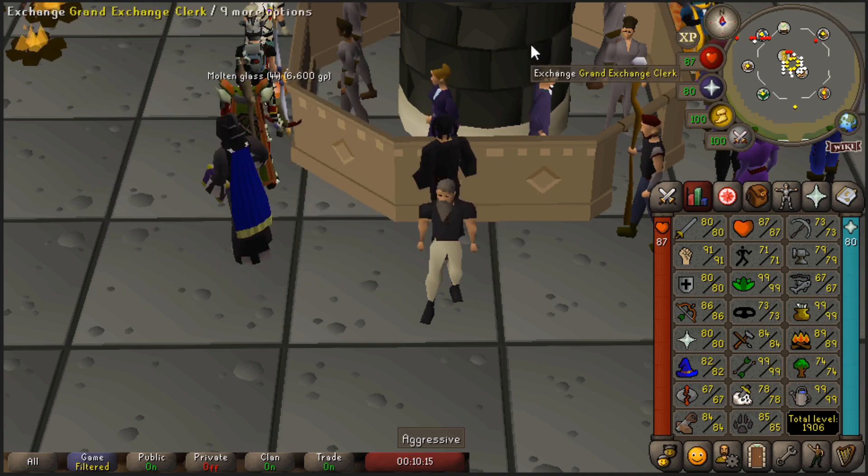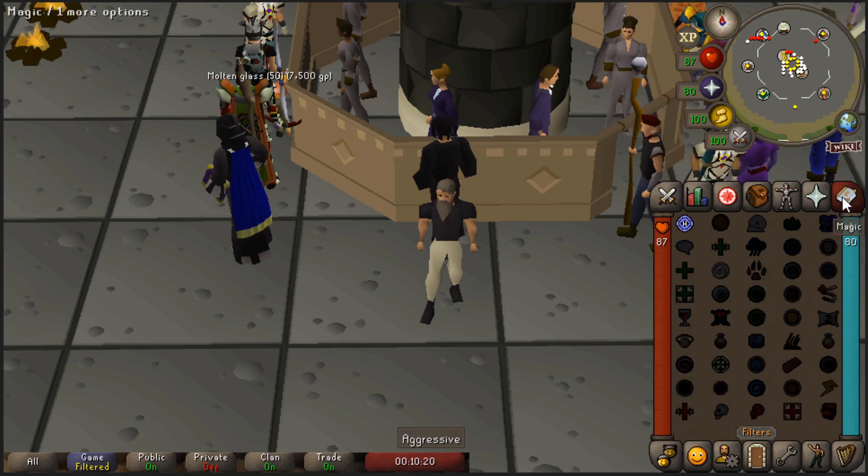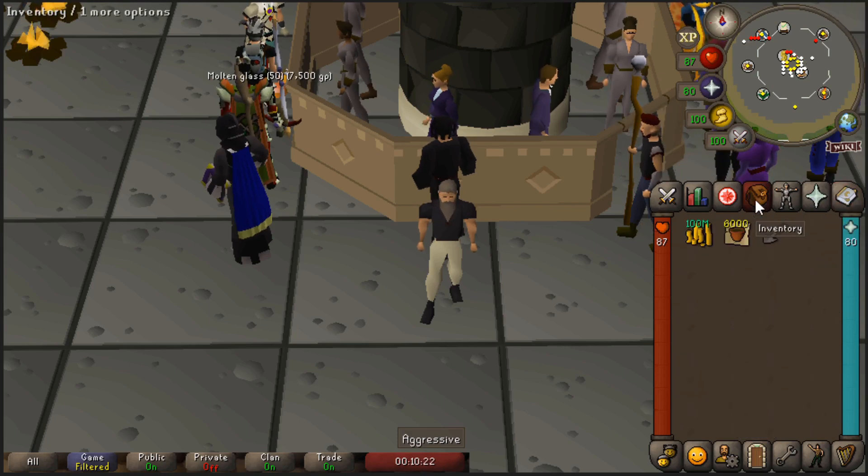Besides that, you will need to be on the Lunar Spellbook and have 68 magic to cast the spell Humidify. This can be boosted. The spell waters all of the plants in the inventory at once.